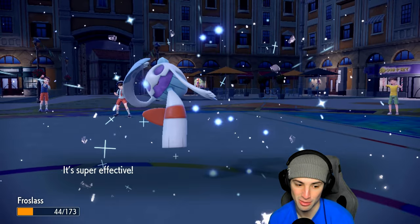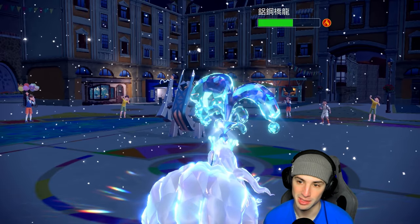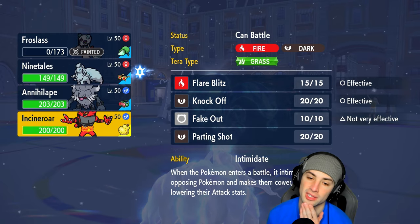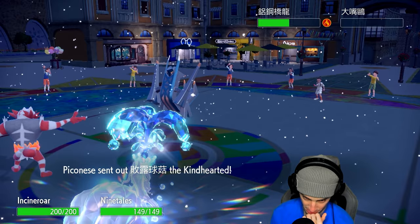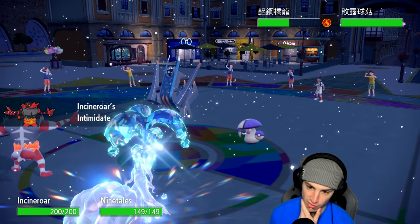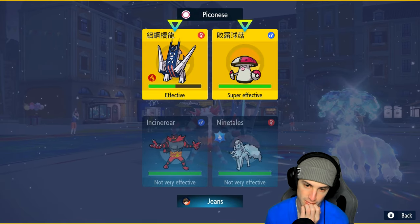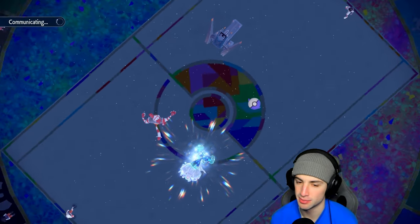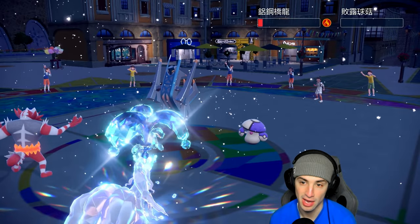The Tera might actually be good — Archaludon might be going for Flash Cannon into Ninetales, hitting Frostlass instead. Frostlass gets off a little value helping take out Pelipper and burning Archaludon, who is now minus one on Speed and plus two on Defense. I go into Incineroar. Amoonguss comes on the field — it could Tera into Water. I'm just going to Fake Out Amoonguss; I can't afford to go to sleep. Blizzard across the board — keep it simple. Blizzard does insane damage.